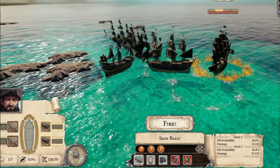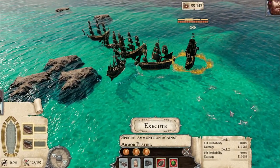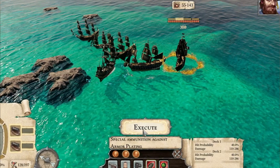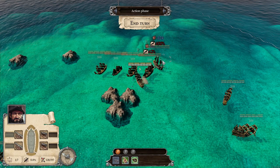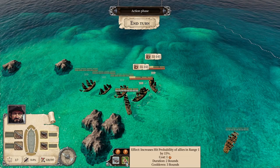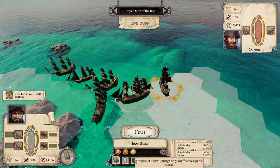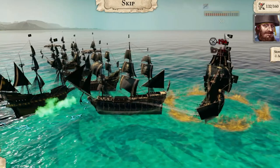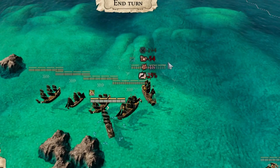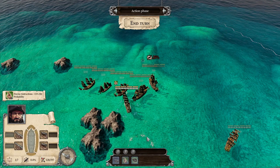Now let's try without the precise instructions skill, so no 30% damage increase. Using armor piercer alone to get through the armor, we only did 141 damage — still a great shot, but did not sink in one turn. It has a chance, but most likely you won't do it. And just for fun, with 30% attack increase and lucky shot, it does an insane amount of damage — unfortunately split across armor and health — but even without armor piercer, the precise instructions increase plus lucky shot still does a ton of damage.